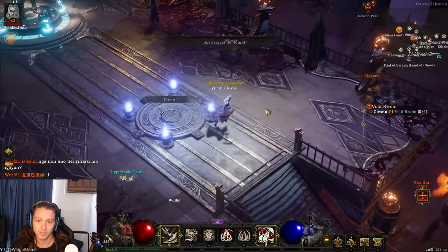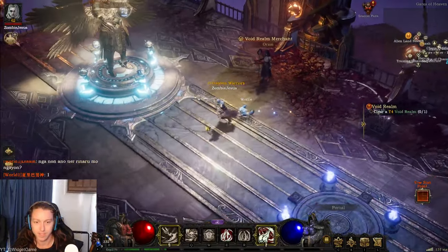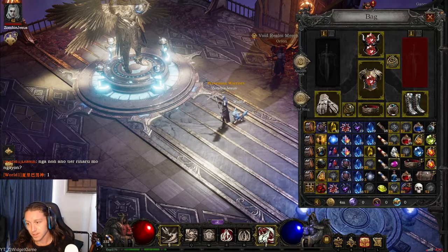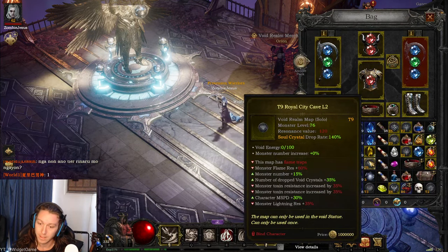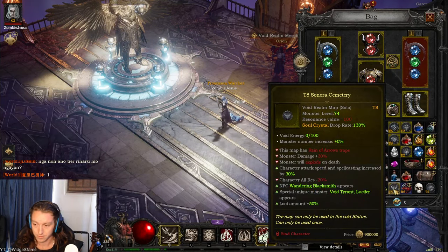And from there you run things basically like dungeons — we call them maps. And this is the maps, so they come in tiers, levels and rarities. And they all come with their own specific traits.